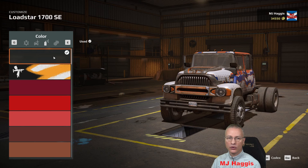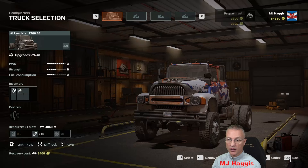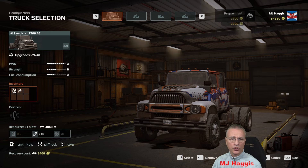I think I get this colour scheme because I got the early edition — that might be the stock one from the base game. We'll go with the unique one. So we've got a jack screw and the anchor. Right, let's go.